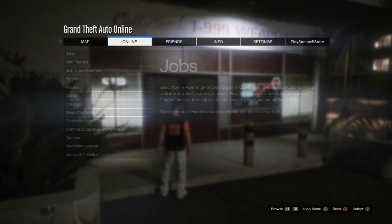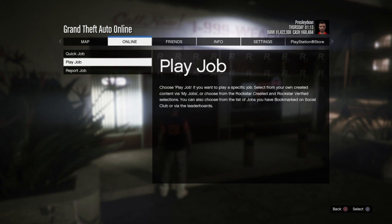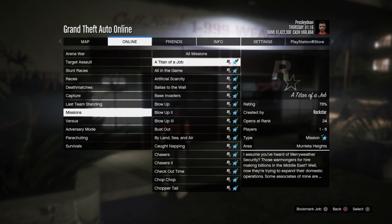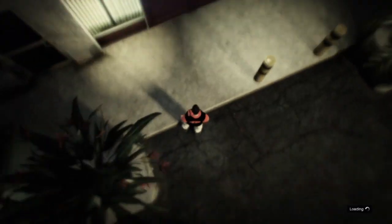Now go to the pause menu, go to Online, click Jobs, Play Job, go to Rockstar Created, and go to Missions. You can do any mission you want — I'm just going to choose Titan of a Job, so I'm going to click on that.